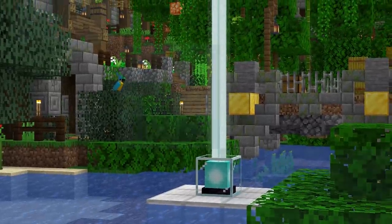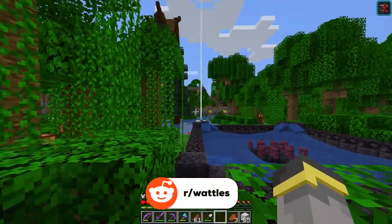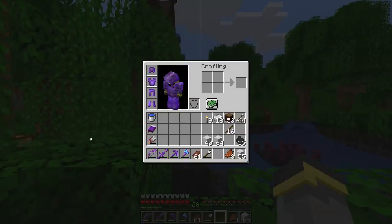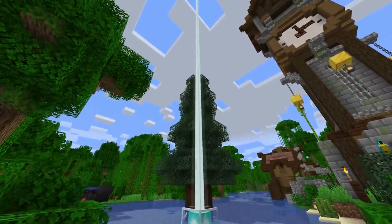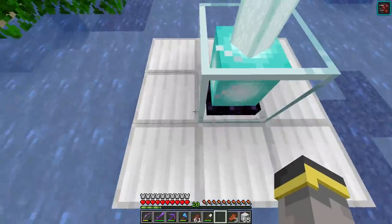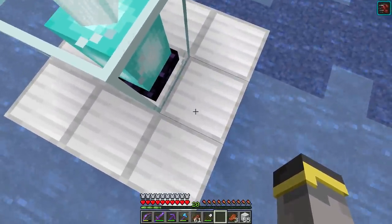The difference between beacon tiers is significant — the taller your pyramid, the more effects you get and the longer the range. A level one beacon has an effect range of 20 blocks in every horizontal direction and downward, but on Java Edition the upward range is Y level plus 256. On Bedrock Edition the effect range extends infinitely upward.